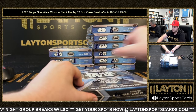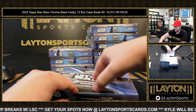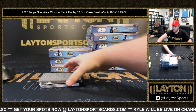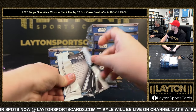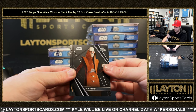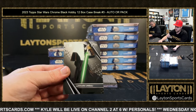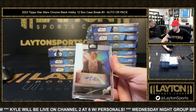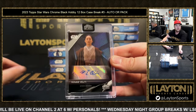Auto three is Gavin K, pack three is Greg M. Pack three includes a Tion Medon and Janna to 199 on the refractor — nice one there — and Luminara. Auto three going to Gavin K is Ming-Na Wen — nice one there.